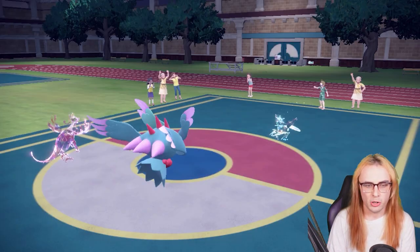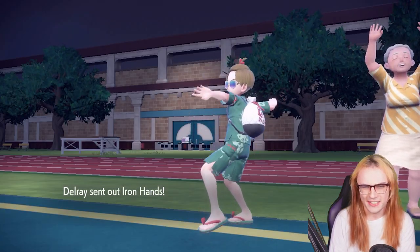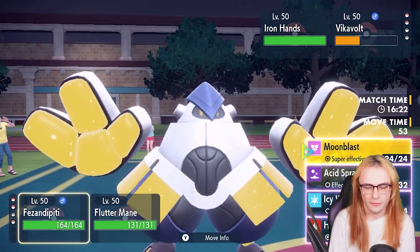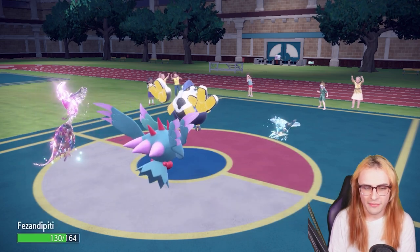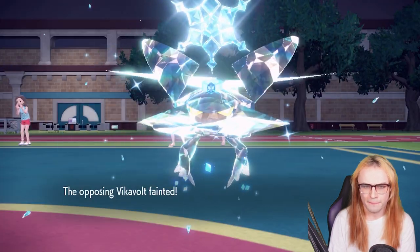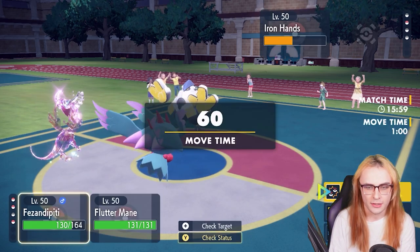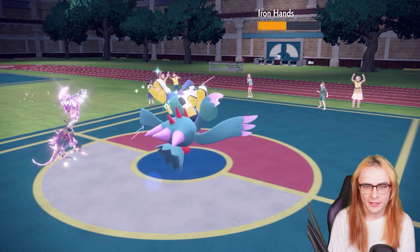My opponent has one more Pokemon — Iron Hands. That's fine; Pheasantipity can just get off a really strong Moonblast. I'll go for Moonblast and Gleam — Gleam will definitely kill Vikavolt. They fake out my Pheasantipity, but Fluttermane steamrolls the game. I think I just got lucky with the Tornadus predict — I don't think my opponent will let me have that in Game 2.